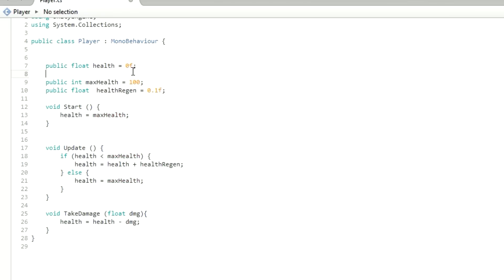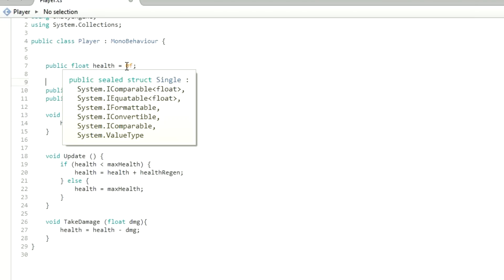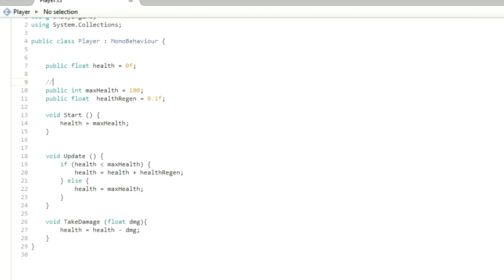We're going to separate this and leave something called a comment. If you don't know how to do a comment, it's basically two slashes and you can write whatever you want on that line and the script will basically ignore it, but it's good for keeping track of stuff. We're going to put in 'statistics' here. Basically from here on out, just beneath here, all I'm going to do is add a few statistics.